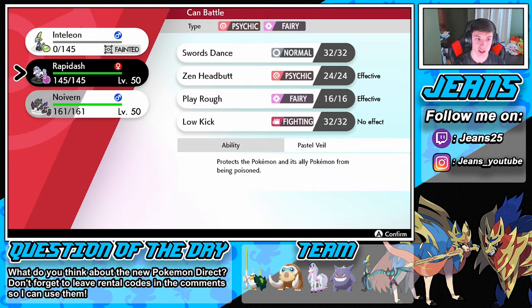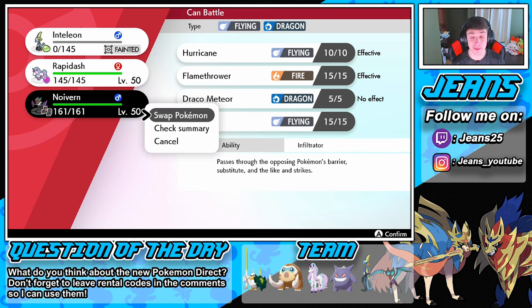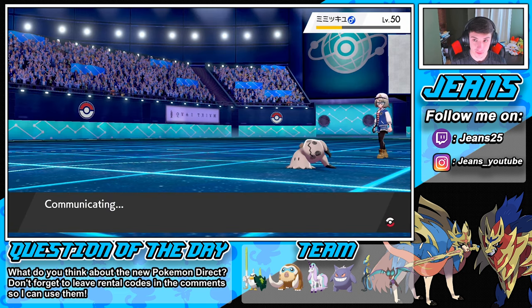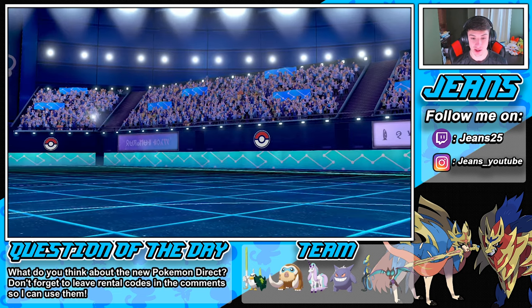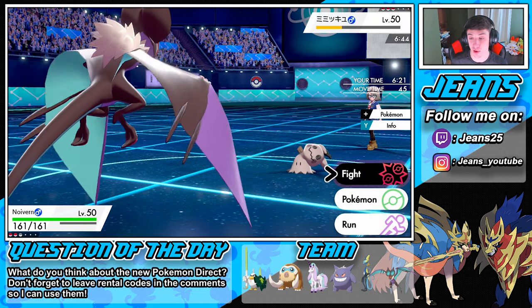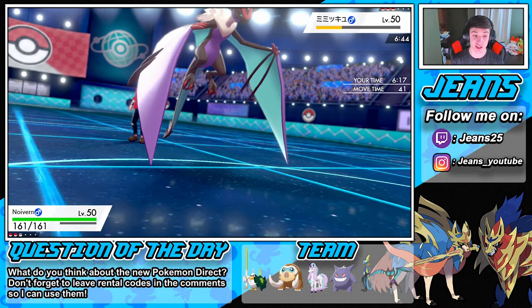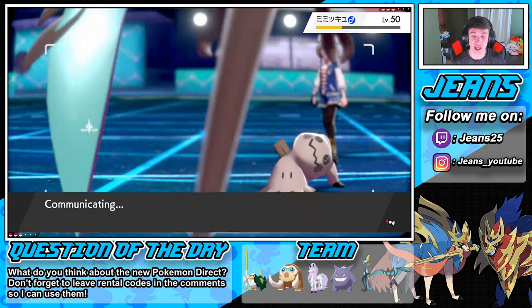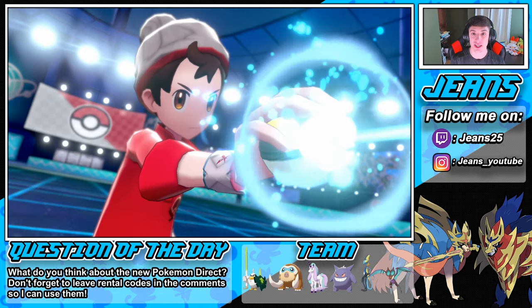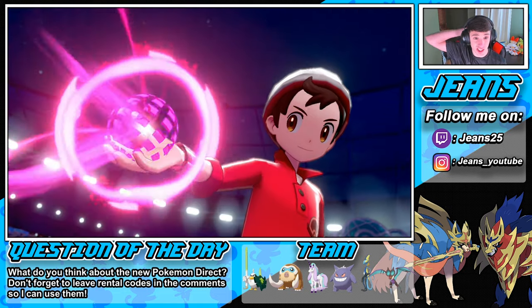He could go back into that Dragonite, so I'm going to dynamax the Noivern and go straight for Max Airstream — because if we can boost our speed and he pulls out that Dragonite, we can outspeed and take it out in one hit. If not, we still have Rapidash in the back. I'm definitely dynamaxing here to start boosting our speed early, because I don't want that Dragonite to come in and just swamp on me.